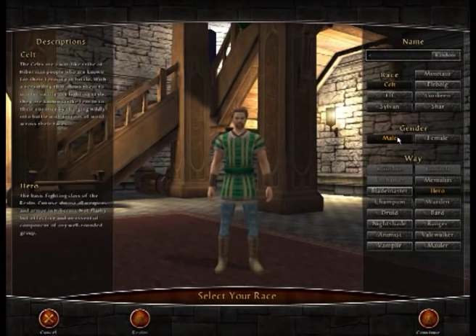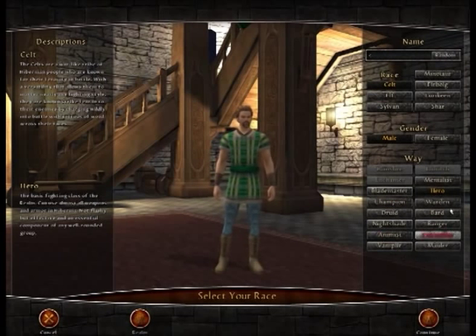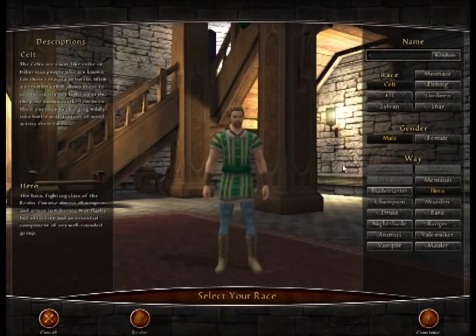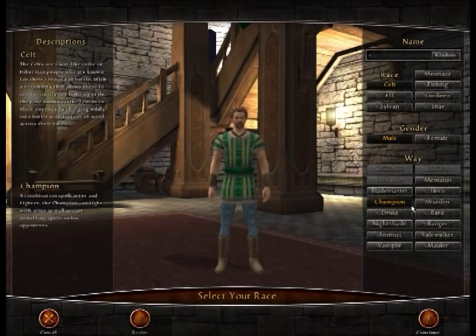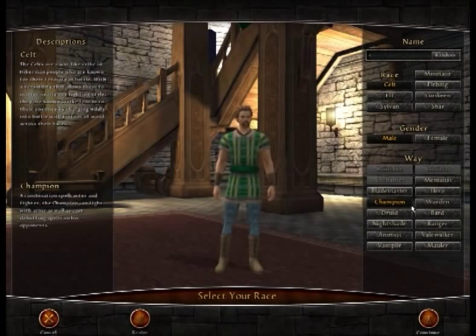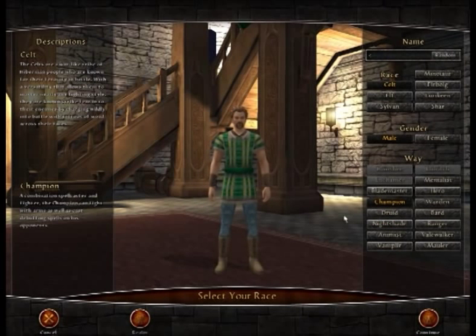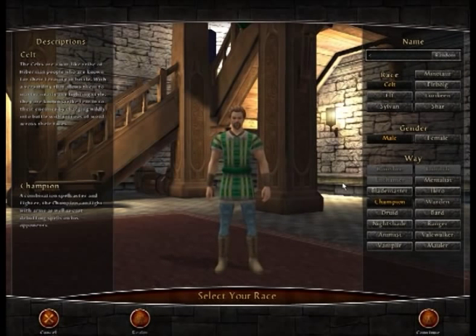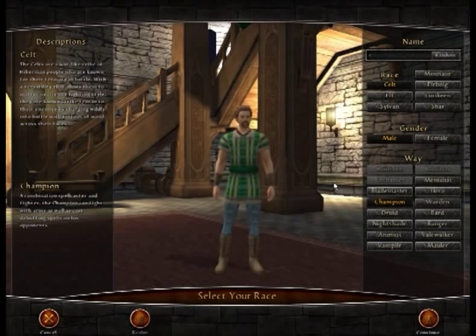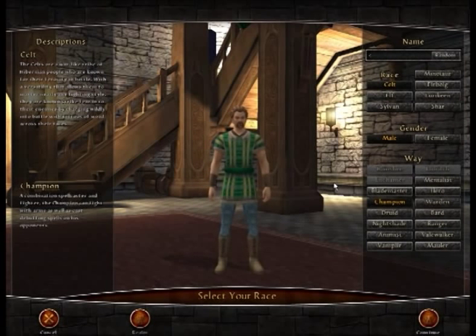You can obviously choose male or female — I'm going to be the male. And then you've got the different class types here: Mentalist, Blazemaster, Champion, Warden Bard, the Druid, and all the various stuff. I'm going to go with a Champion. Basically there are three or four Tank classes, four Caster classes, three Healer types, and two Stealth classes within Hibernia. I'm going to be a Champion, which is a Tank class. You can train in Large Weapon or a Veiler, and you can also have Shield as well.